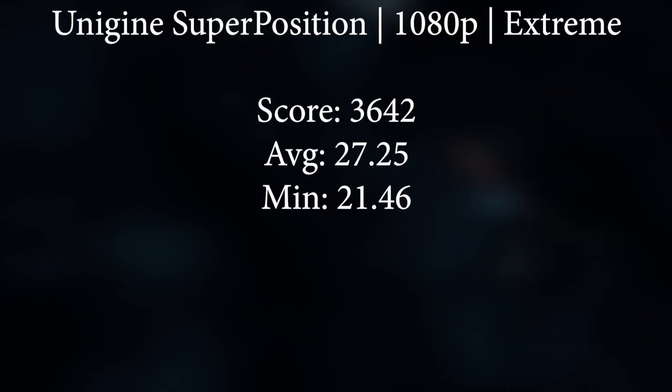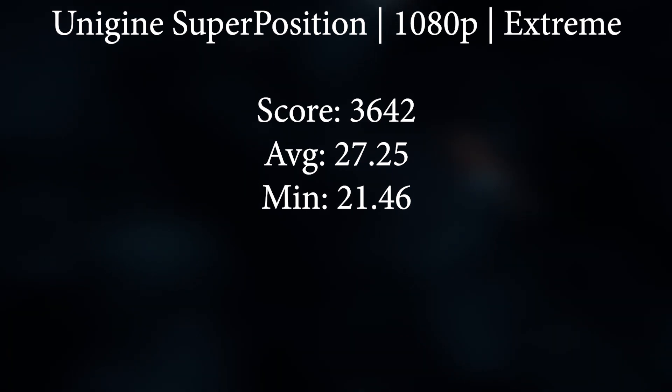Now let's move on to something newer. Unigine Superposition, also on 1080p Extreme, got 3642 with an average FPS of 27.25. This isn't great, but it is a very demanding test and can be quite difficult to run.